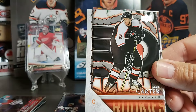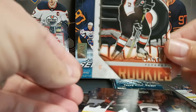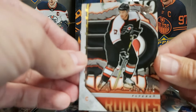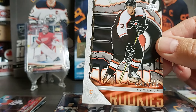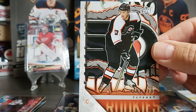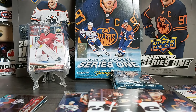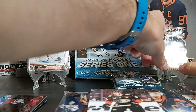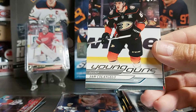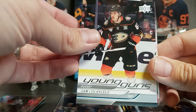Eric Gudbranson. This is one of the new inserts — Young Gun Renewed. You'll get one per four packs. They take the old-school Young Gun of some big names — in this case Jeff Carter — and do a sleek art design behind it. The Ovechkin one looks pretty nice. You can get Exclusive and autograph parallels of these as well. Our second Young Gun is Sam Colangelo — not a huge name.